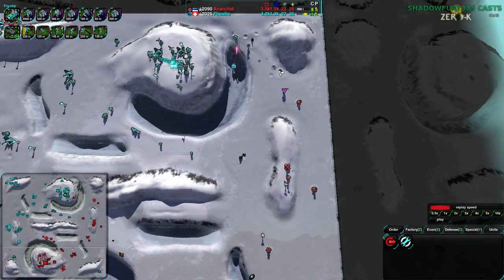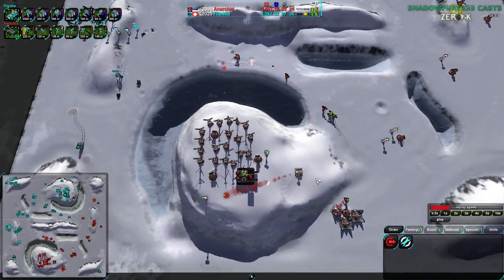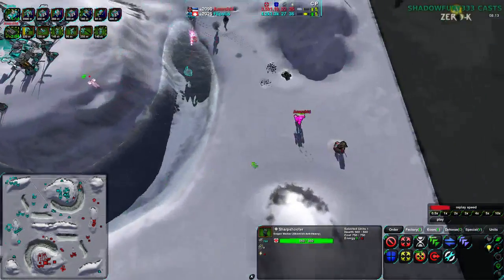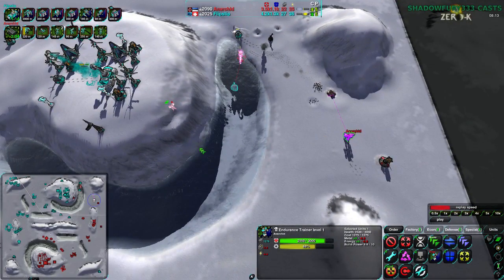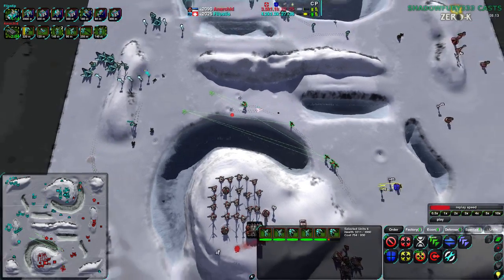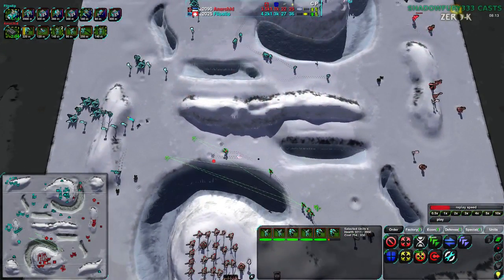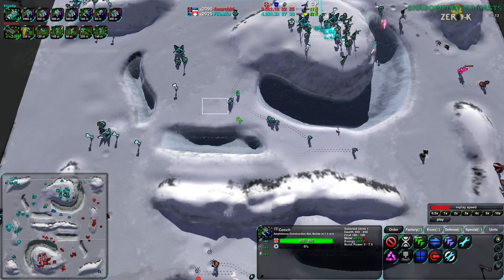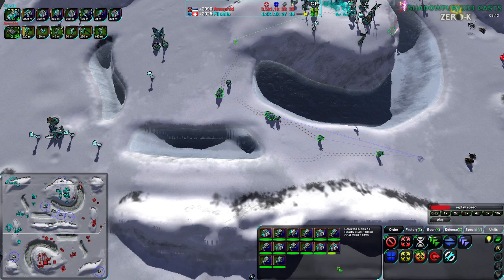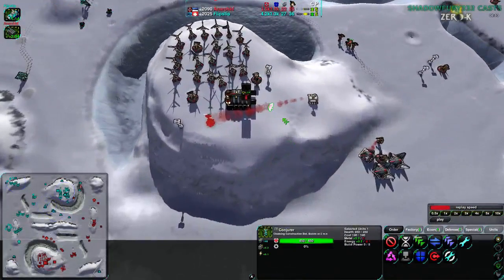Anarkid is starting to be forced back and has already lost one of their metal extractors. Flipstep actually has a much bigger army overall, though not as concentrated as Anarkid's. The Grizzly is going to change this a lot. Anarkid right now has a sharpshooter at 750 metal and their commander at around 1275 metal, which will soon be somewhere around 2000. Their bread-and-butter units are three Roccos and two warriors. Compared to Flipstep who has 14 bread-and-butter units, a Grizzly being built, four conches, and two conjurers. So Anarkid is very much reliant on their commander.